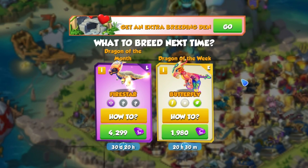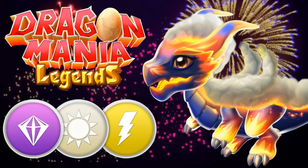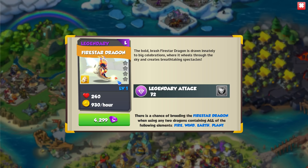Hi there! The legendary Firestar Dragon is the new monthly dragon in DML. He is a brand new never-before-seen dragon with the legendary light and energy elements. You only have the month of July 2018 to breed him and he may never return to DML ever again.